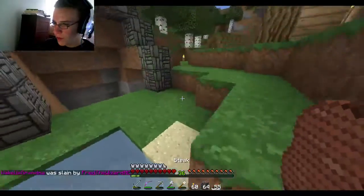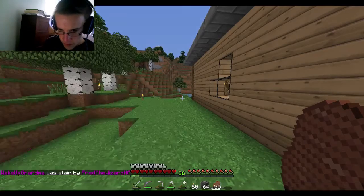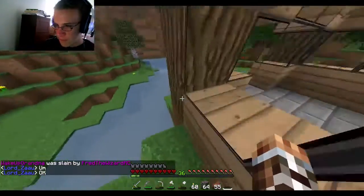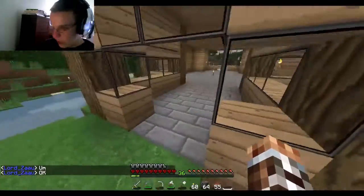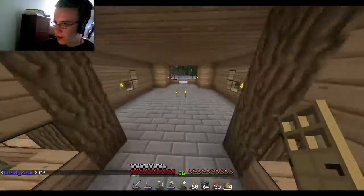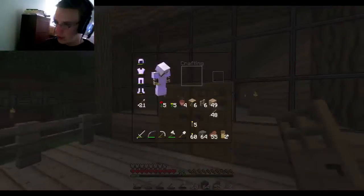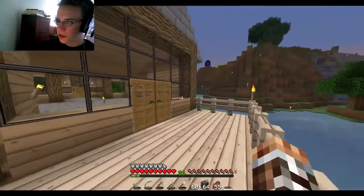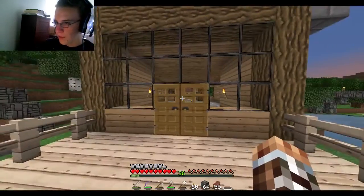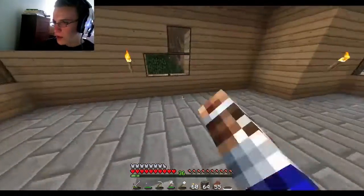I'll put some torches out here - I don't know why I didn't do that before. Something strange just happened - usually you don't PVP on the server, maybe they had each other's permission or something. Let's put the doors on. I might go for a different style of door because these look pretty bad, it's just a little weird, but we need to get all our stuff in here.